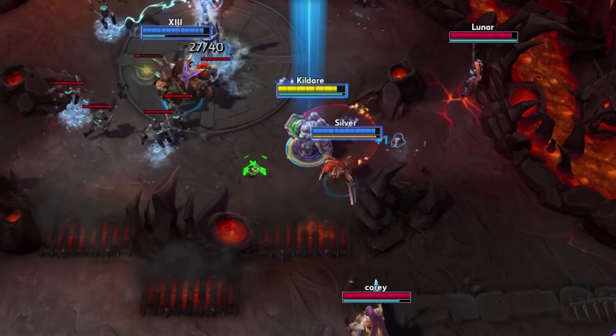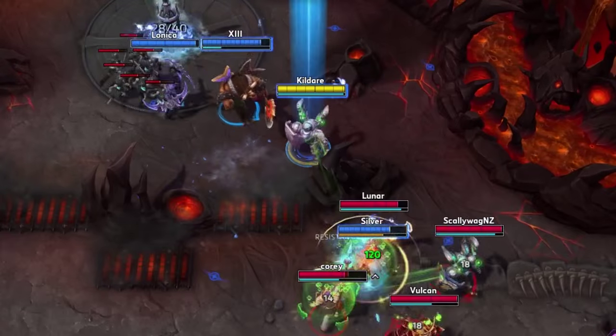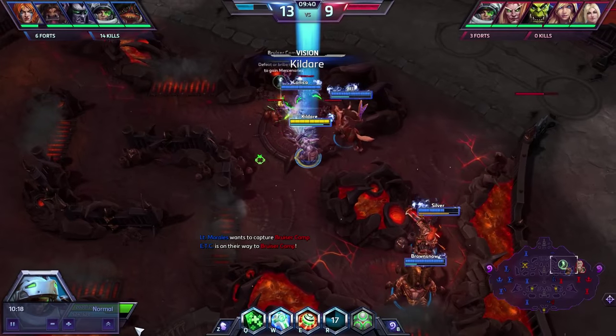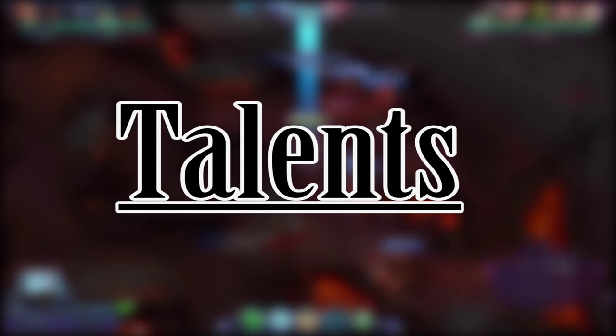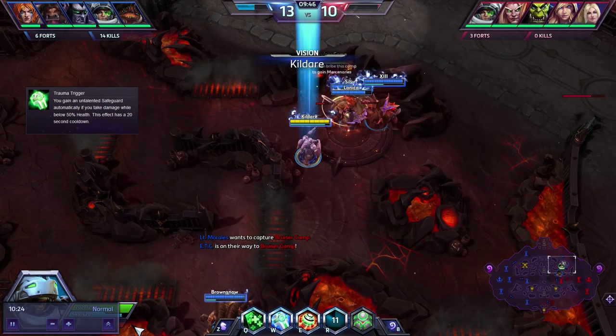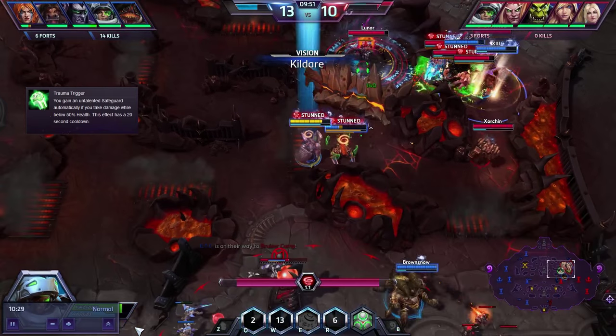Always stay behind allies. Even if one of your allies dives all the way into the enemy team, it's not always a good idea to follow them. For tier 1 I would recommend Trauma Trigger — you gain an untalented Safeguard automatically if you drop below 50% health, with a 20 second separate cooldown.